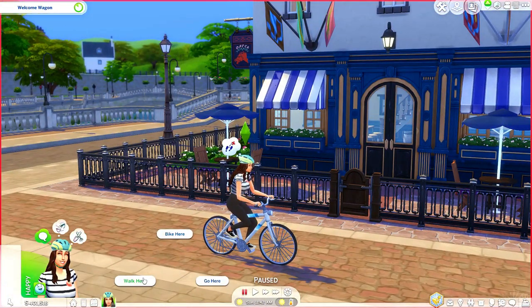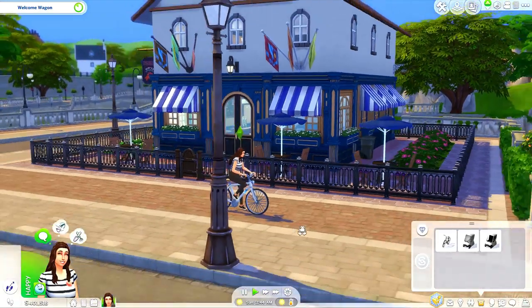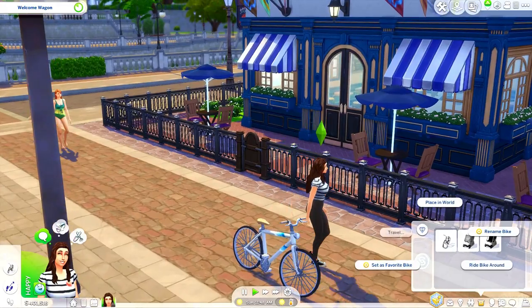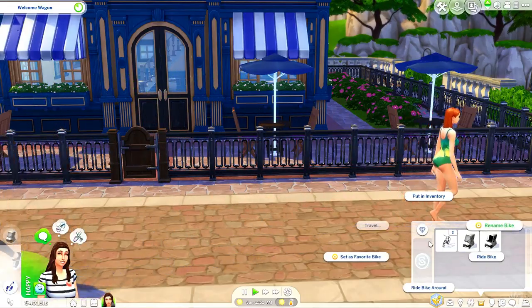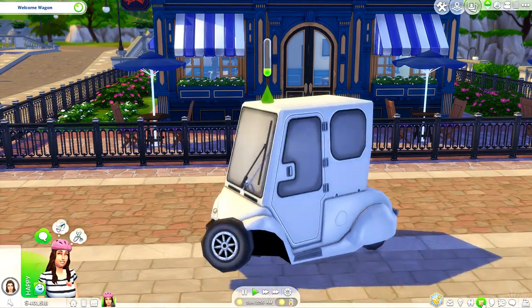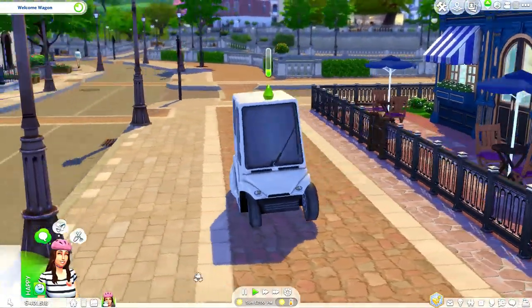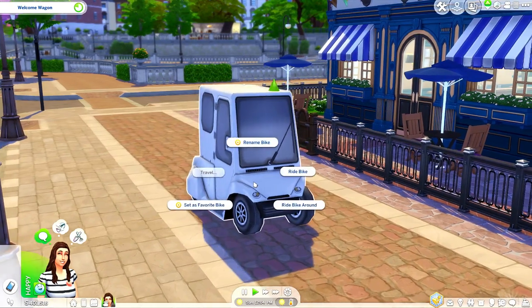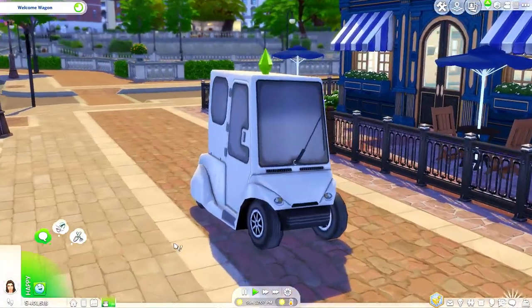I'm going to put the bike away and it is time to hop in the golf cart. The first one we're going to use is the enclosed one. You can also save these the same way as your bikes — set as your favorite, ride it around, put it back in your inventory. Oh my gosh, that is literally me on the highway. You need to ride your bike — why are we stopping? Get off of your phone, you're in a vehicle! Look at the wheels — they're really animated. Whenever you do a turn, they actually move.